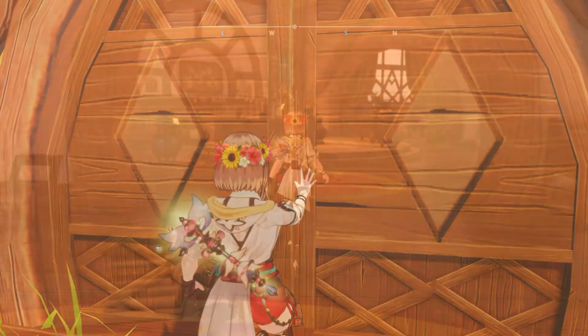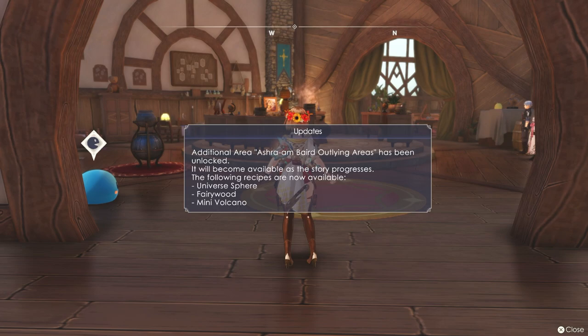So we gotta go back to our hideouts. Here it is - the Asherah Ahm Baird Outlying areas. Let's get some new recipes. When I saw this DLC last night, it surprised me because it's not in the Season Pass. When you go into the Season Pass, this isn't listed. So either this is entirely new, or this was something special - because this DLC came out like nine days ago, so it's still new.